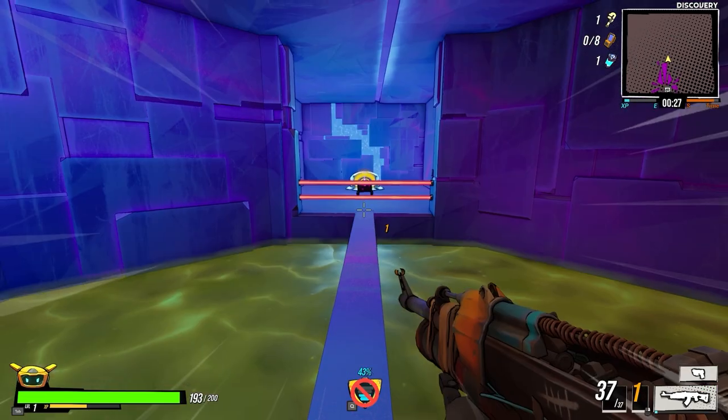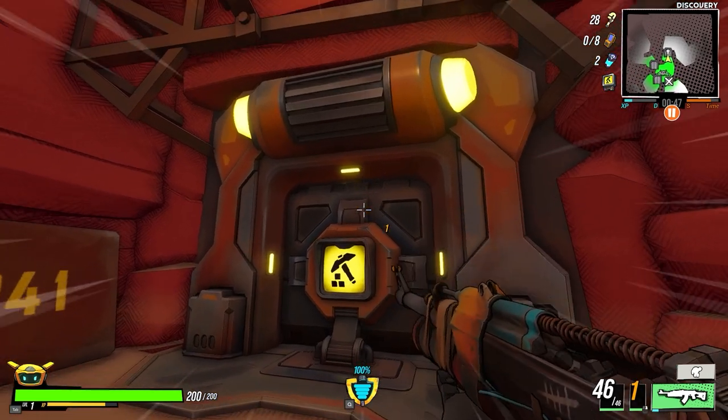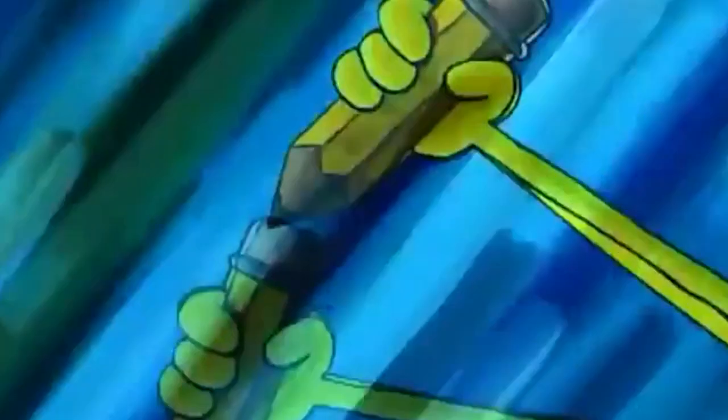Next to the corridor you'll notice a sign with three numbers. These three numbers are a code that will help you unlock a door in the secret zone located in the quarry. Write this code down as you'll need it to unlock the shovel. Keep in mind this code is randomly generated for each person, so the code in this video will not work for you.